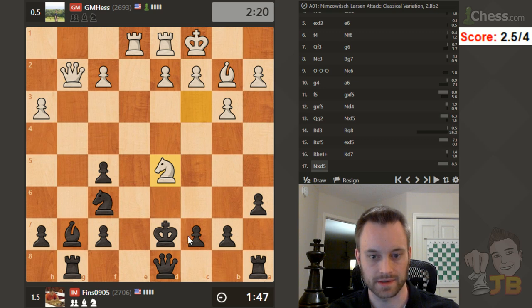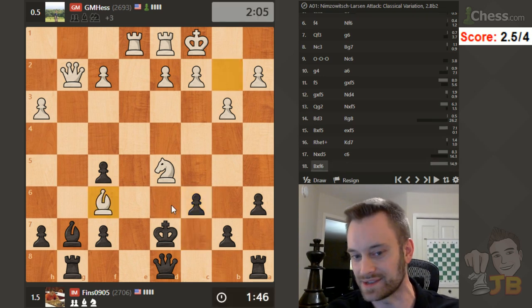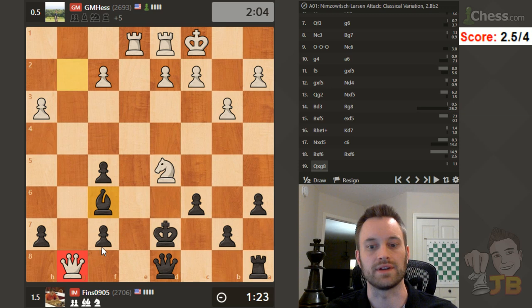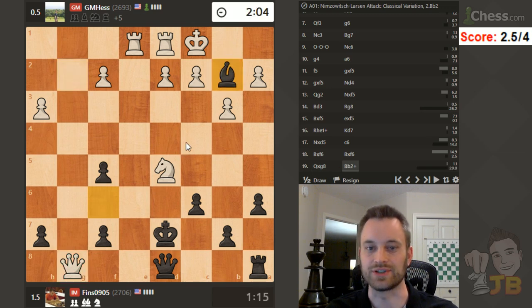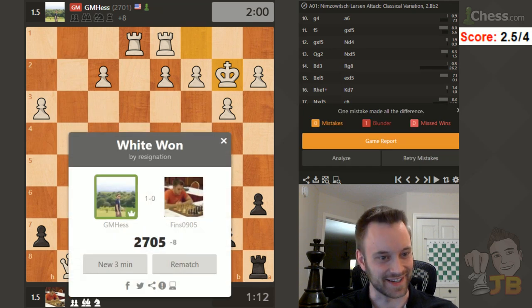Queen f3 is looking just good here - he's going to go more forcing though. Let's play c6. Continuing to play fast because my position is bad - if I use time on the clock it's just going to get even worse. Oh, that's a nice shot - very nice shot! He practices his tactics, Mr. Hess. Even that check doesn't matter - he just takes it. That's probably going to be decisive; if I take, queen takes f7 and I'm just losing everything. I'm going to give a check just in the off chance - let's resign that.